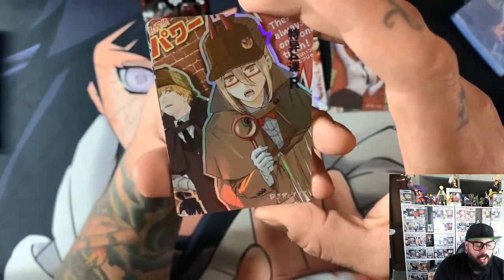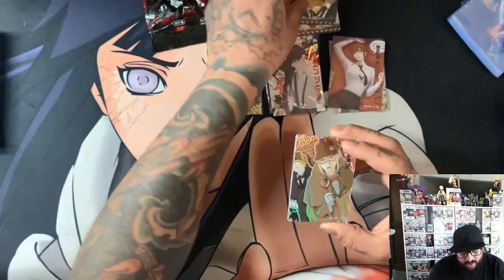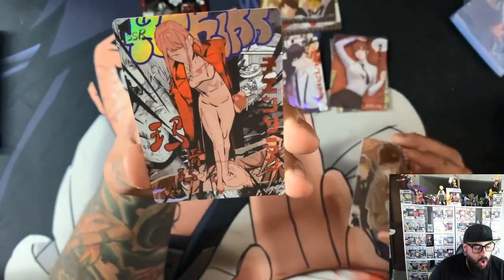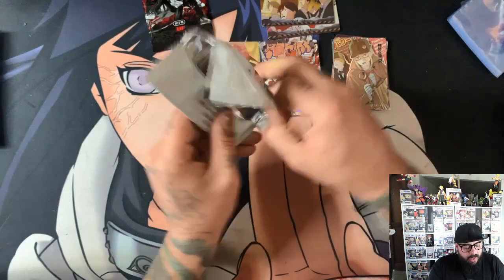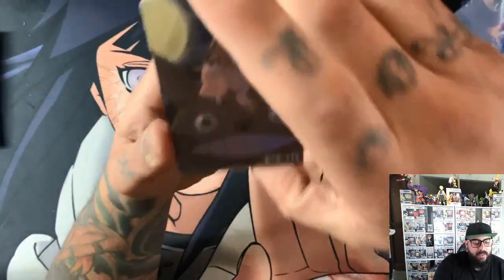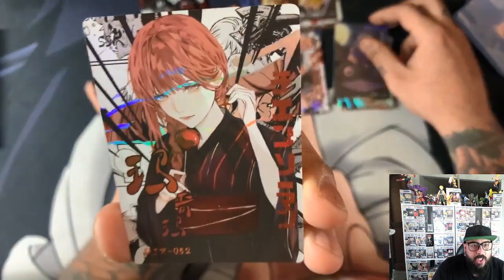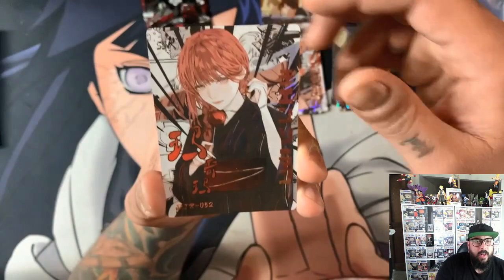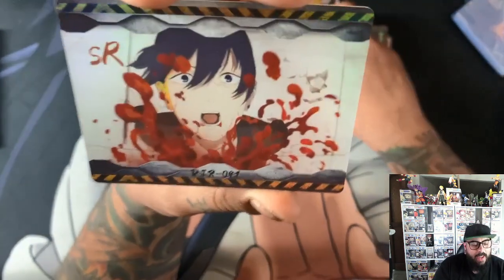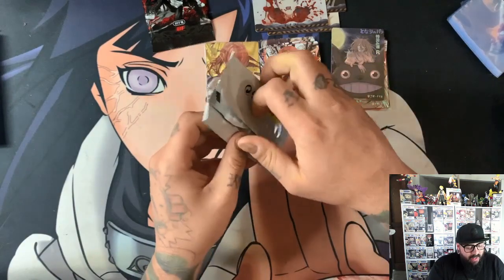We've got Power and Denji playing Sherlock Holmes and Watson. They're in the hotel there. And our hitter is — let's go! That Makima SSR is sick. I'm loving these cards, these are going to look so good. I'm going to get a binder ready. We've got Power with her cat and the Bat Devil. We've got an SSR — is that Makima eating a candy apple? The eyes don't look right. And we've got Archi — SR Archi. I cannot believe we pulled an SSP. I'm actually in shock.